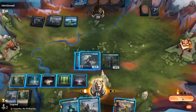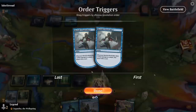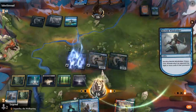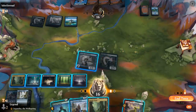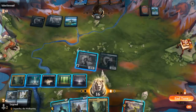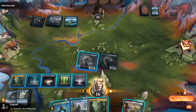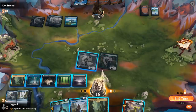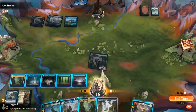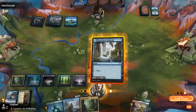So step one, attack. Sacrifice Windrobber to see what's next — another land. Do I sacrifice a second Windrobber? I think I need to find more action. Could also put Jegantha in hand. Bears of Lejara is a good one for next turn — could also cycle Triome and play it, which seems okay.